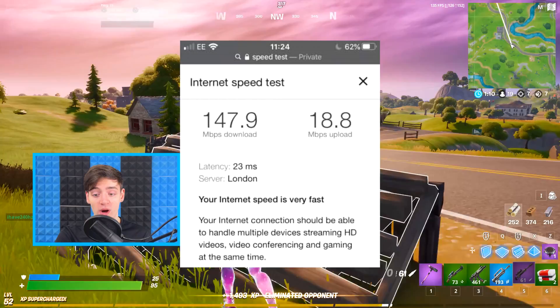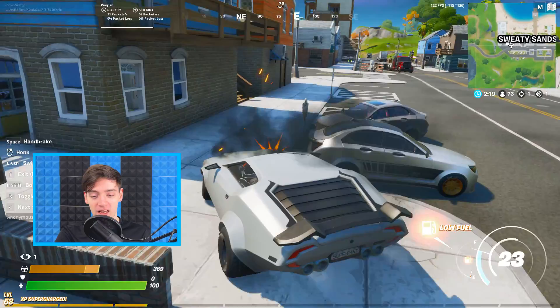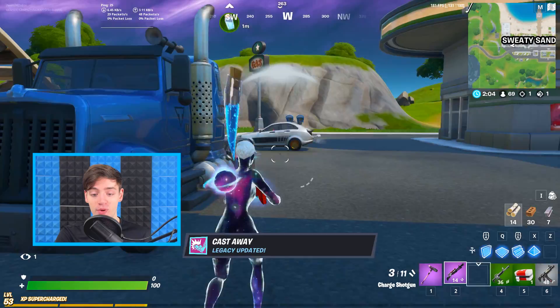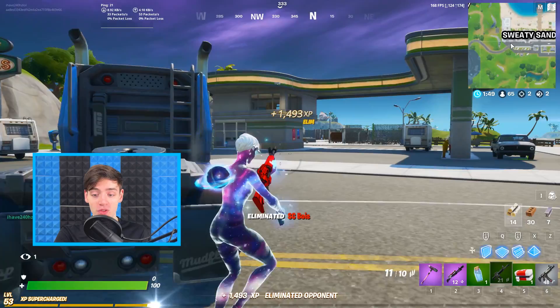Here are the results of a speed test I ran using a wireless connection, and here are the results using a wired connection via an ethernet cable. 23 ping on my mobile using Wi-Fi, and 13 ping on my wired PC. I was literally sitting right next to my router for the wireless test, which might explain why it was better than usual. Just using a wired connection, I was able to reduce my ping by over 40%.